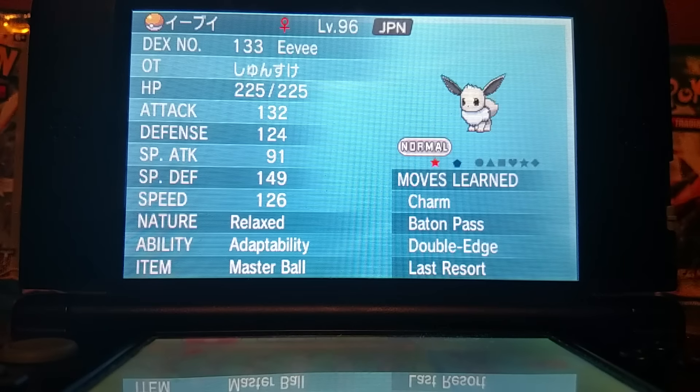So how to get one of these Eevees? Step one: like and subscribe — it really helps the channel. Step two: deposit a Seedot or a Lotad in the GTS with the message hashtag FancySquirtle or FancySquirtle.